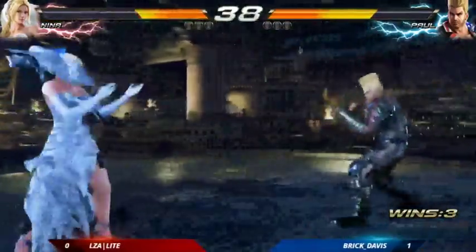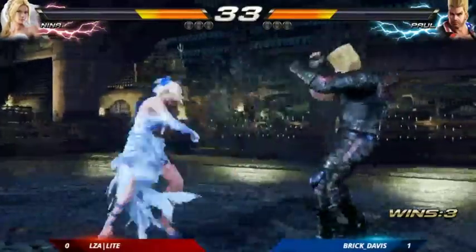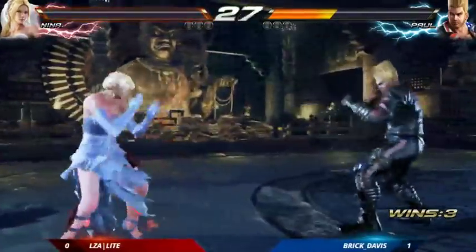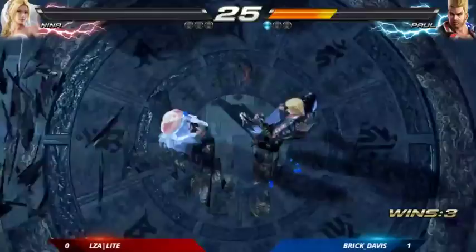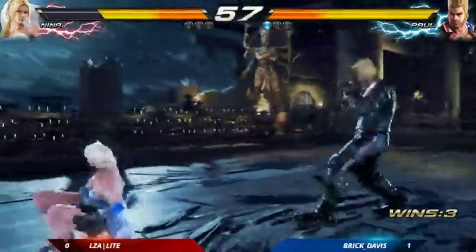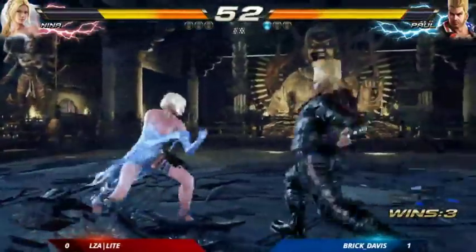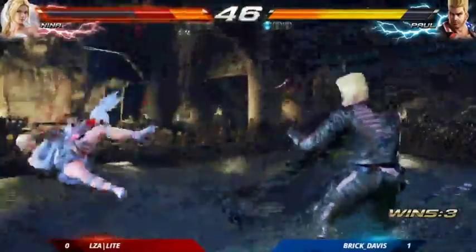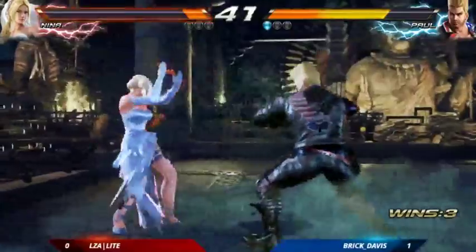Grace way back to the punch — there's a big counter hit, unable to get the combo though. There's that new Nina string, the four-two-one-four. Paul with a huge new move in here, closes that with a nice clean low, round two. Clean hit right through the jab string — didn't quite get counter hit there but just enough. Need to go in right now, more pressure from Paul.